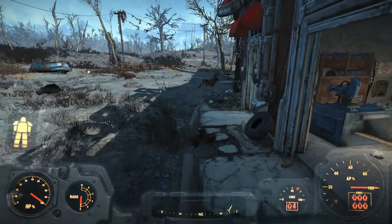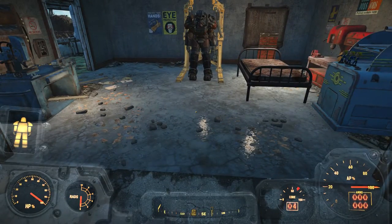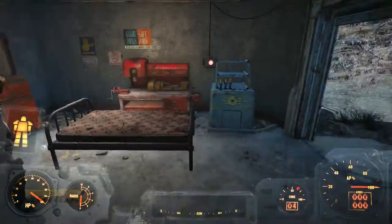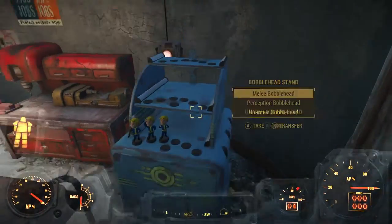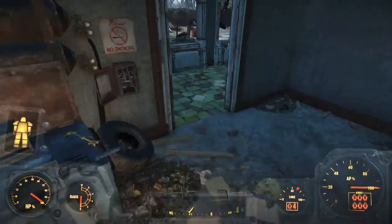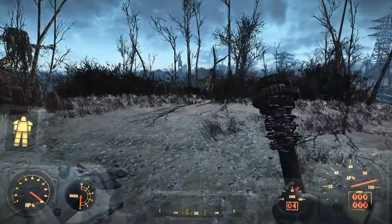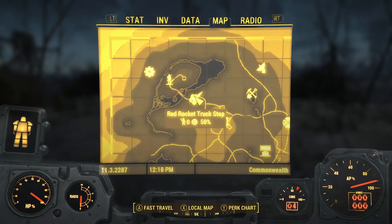Welcome back to NGTV Plays Fallout 4, the Jason Voorhees edition, featuring myself, Spencer, and my host Matt. This time we are going to be going on a little trip back to the Trinity Tower area to get ourselves the Grognak equipment.